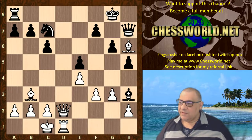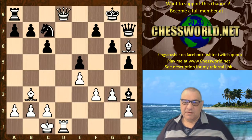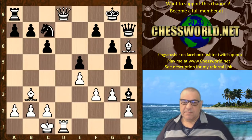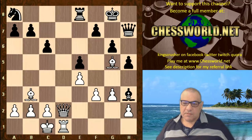Now black has to be very careful, because if Rxa8 — can you guess what white could play here? Give yourself five seconds to pause the video. Okay — Qd8 check would be winning; for example, this is mating. Black has to be extremely careful. So he takes with the knight.